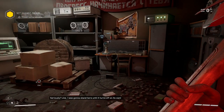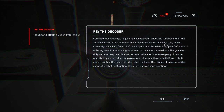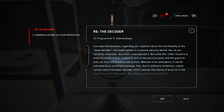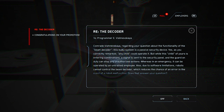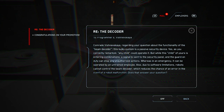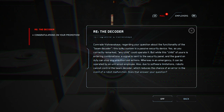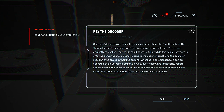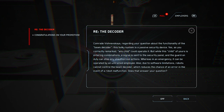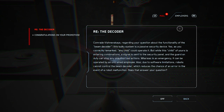Like I was going to stand here until it turns off on its own. Well, let's take a look at this — maybe this will help us. But the functionality of the beam decoder: this bulky system is a passive security device. As you correctly remarked, any child could operate it, but while this child of yours is entering combinations, a signal is sent to the security panel, and the guard on duty can stop any unauthorized actions, whereas in an emergency it can be operated by an untrained employee. Also, due to software limitations, robots cannot control the beam decoder, which reduces the chance of an error in the event of a robot malfunction.